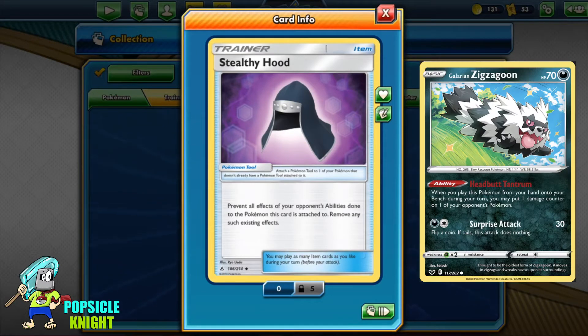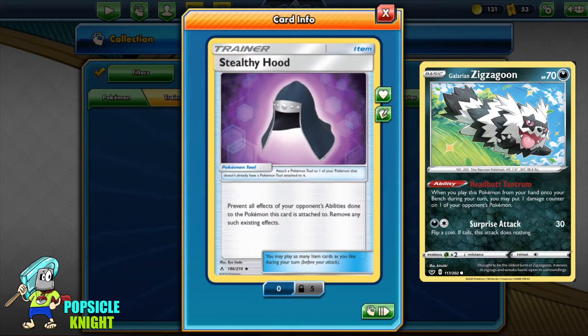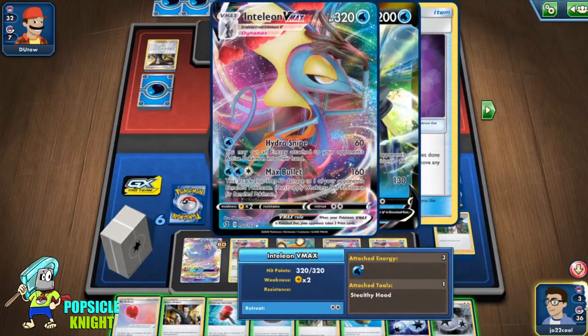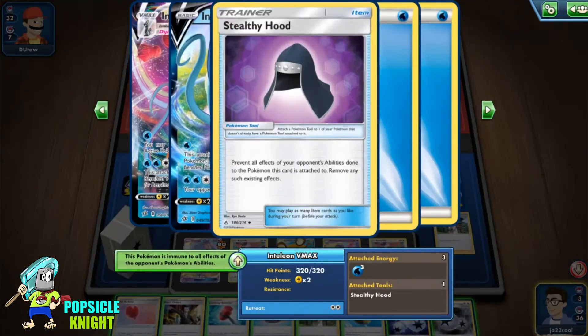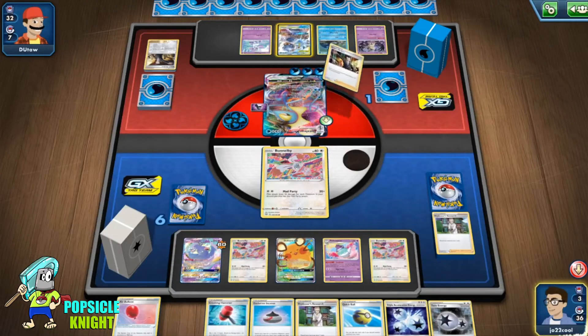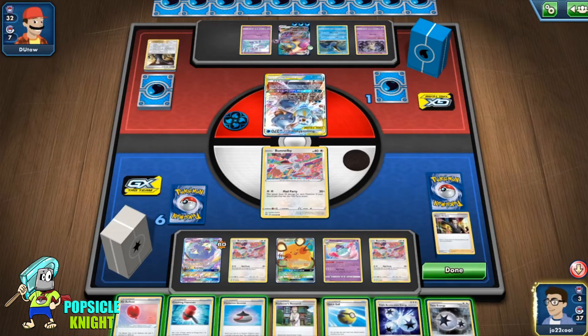So Galarian Zigzagoon, that puts damage counters — it's not gonna work on the Pokemon this Stealthy Hood is attached to. So let's take a look at some examples. Will Stealthy Hood protect you from getting gusted by a Boss's Orders? No it will not, because Boss's Orders is a support card. It's not a Pokemon's ability that affects your Pokemon.